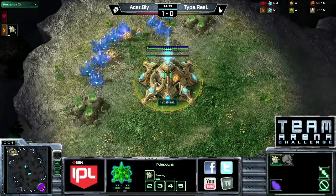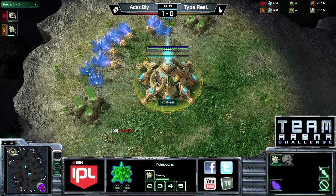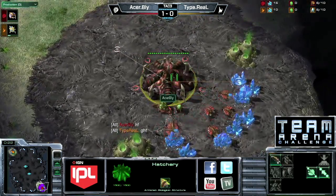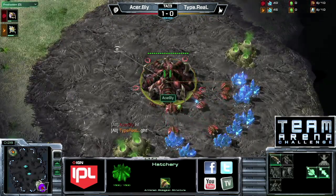Here in the top left-hand corner of the map, ESC Ohana, it is our Orange Protoss player from Type 2, their captain, it is Real. Down here in the bottom right-hand corner of the map, we have our Red Zerg player, winner of game number one against Type 2 DBS. Yes, it is Acer Bly.